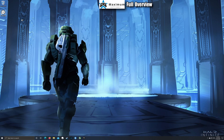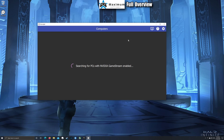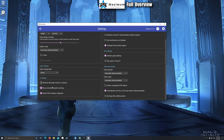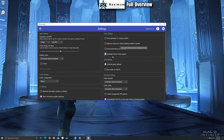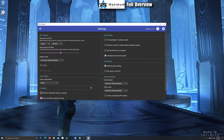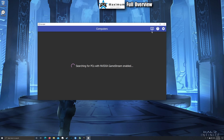Once you've restarted and open Moonlight for the first time, it will automatically search for PCs on your network. In settings, I do 1440p at 120 FPS. I leave the bitrate alone with my home internet connection — beautiful quality at those settings. I'm not using V-sync at the moment and haven't had any problems. You've got audio options, UI options, mouse and controller optimizations, video encoder options, and even unlocked unsupported FPS options.